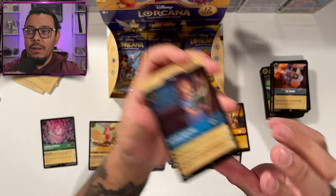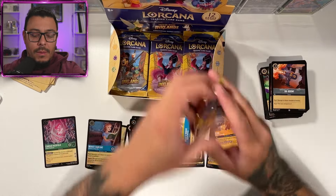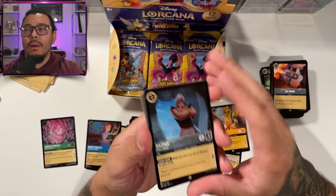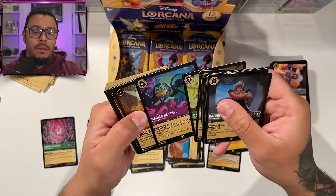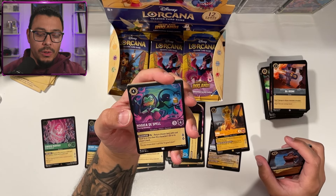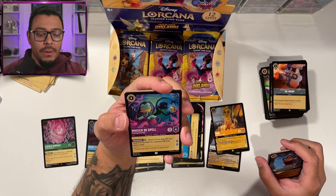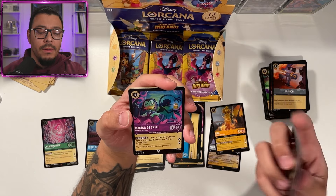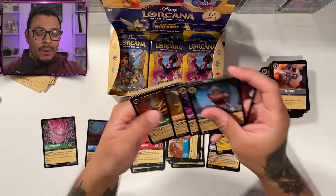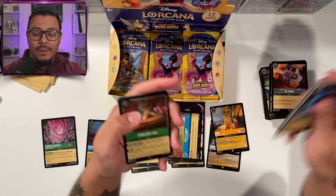And then a Windy. Doing pretty good on the cold foils as far as getting some pretty rare ones. Razul. Magicka Dispel — just an uncommon, but I want to see what this does. Telekinesis: return a chosen item with cost equal to or less than this character's to its player's hand. That'd be kind of cool — maybe a Belle slash Magicka Dispel deck with items. Might look into that.